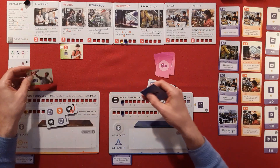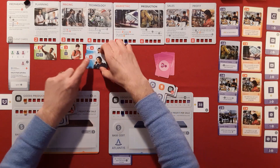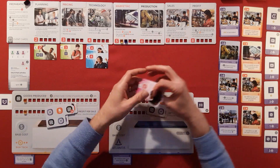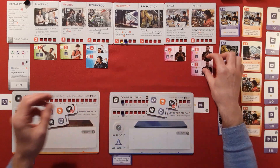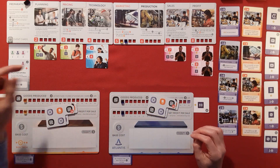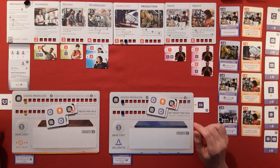You flip these customer cards over and match up the red number to the red number on the player boards — those are the prices your customers are willing to pay. We've got some eights, sevens, and eights. I'll come around to what these customers are demanding in their phones in a minute.